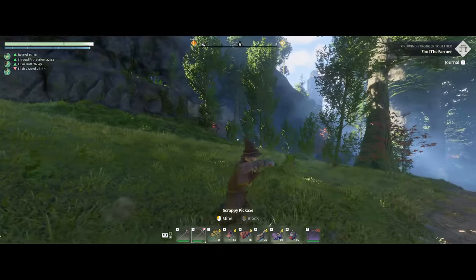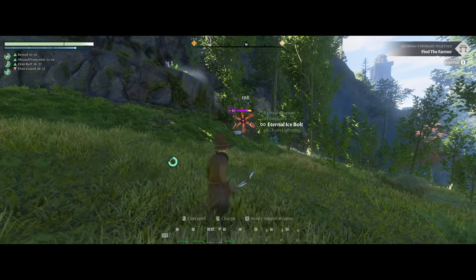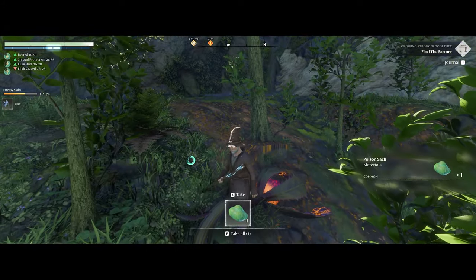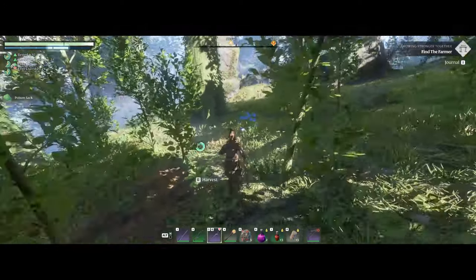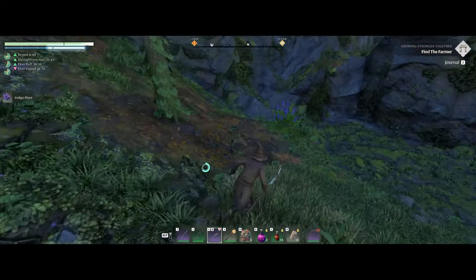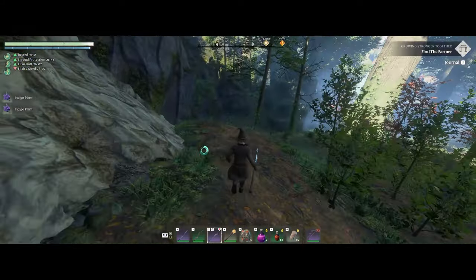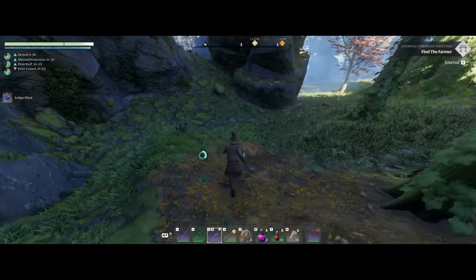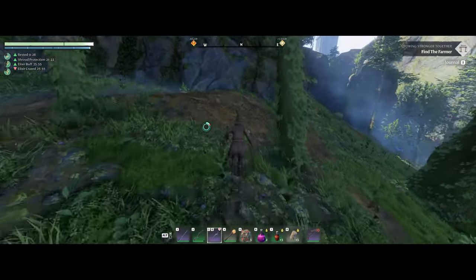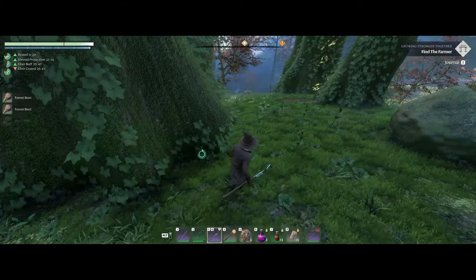I don't think this road is going to take us where we need to go. It's good that we're picking some of this because once we get Emily the farmer, we can plant it. How about some strawberries? I'd like to find at least one strawberry plant so we can plant them. We definitely need the beets too, and the flax.